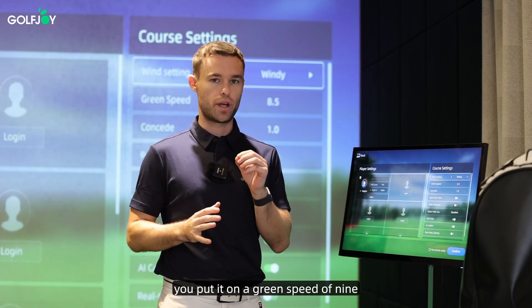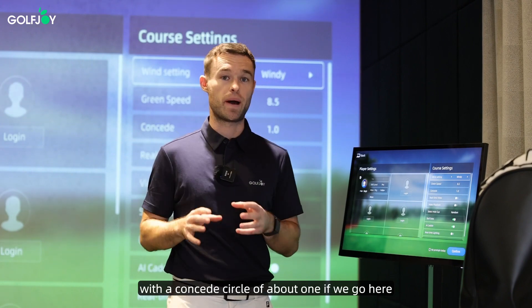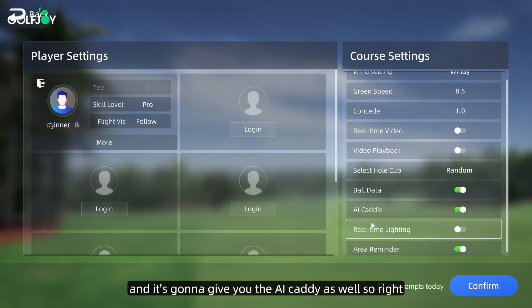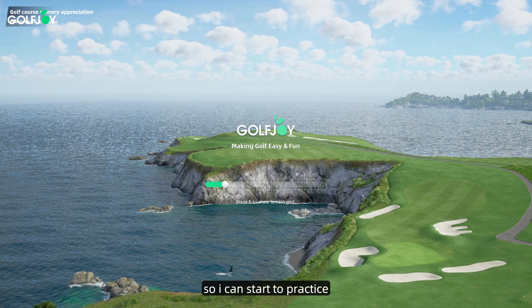I suggest for amateurs you put it on a green speed of nine with a concede circle of about one. Going here, it's going to give you ball data and the AI caddy as well. I have selected my settings and I'm going to confirm so I can start to practice.